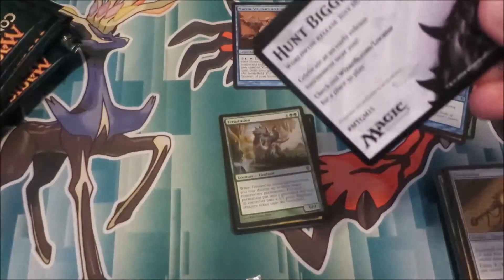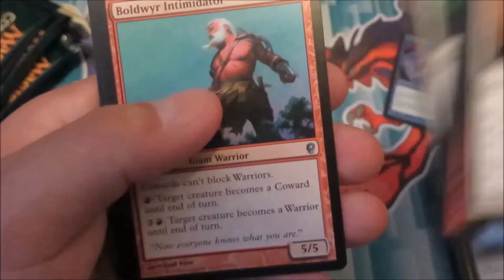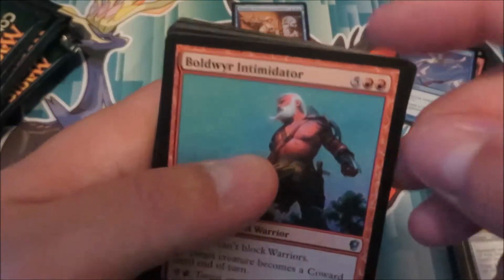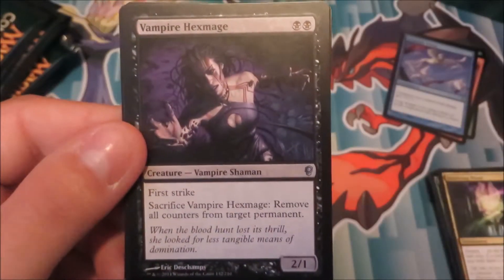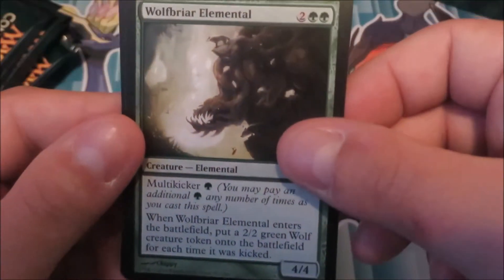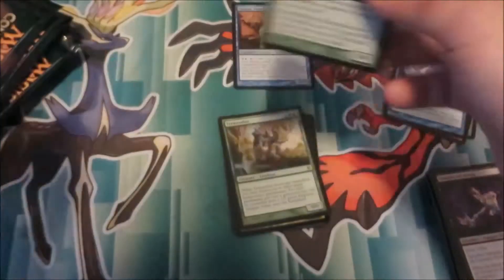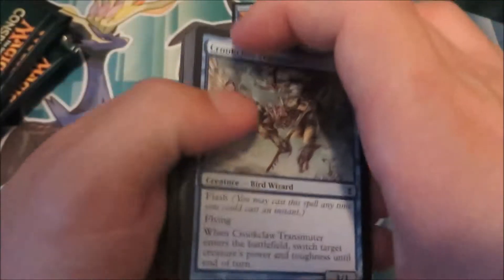Actually, tell me what your guys' favorite card is from the set, whether it be a good card or not. I just wanna know what you guys think is your favorite. A lot of my favorite cards are not good cards — I just think they look cool. Like Bold Rear Intimidator, Death Reap Ritual, Vampire Hexmage, Wolfbriar Elemental — the 4-cost 4/4 multi-kicker that pumps out wolf tokens. It's still really cool. I love Elementals.